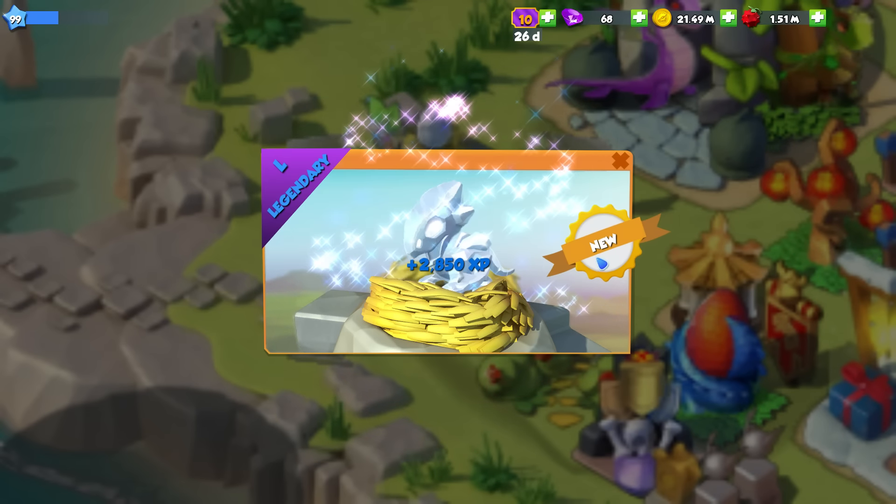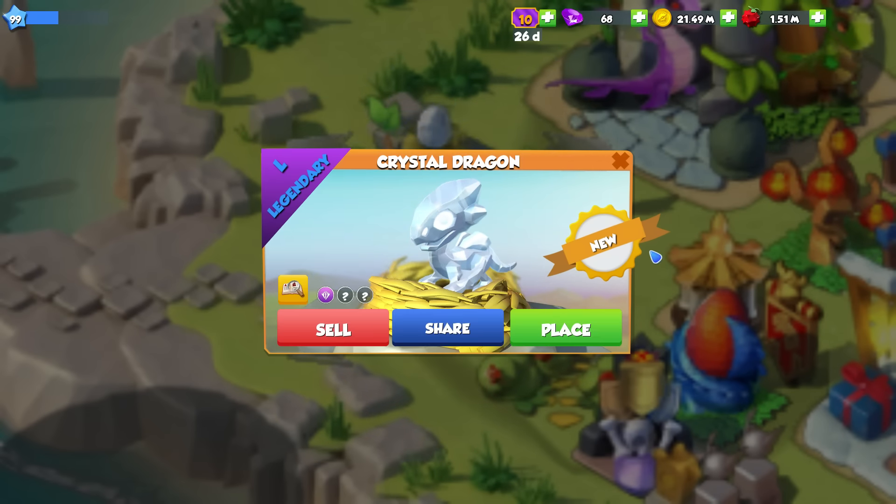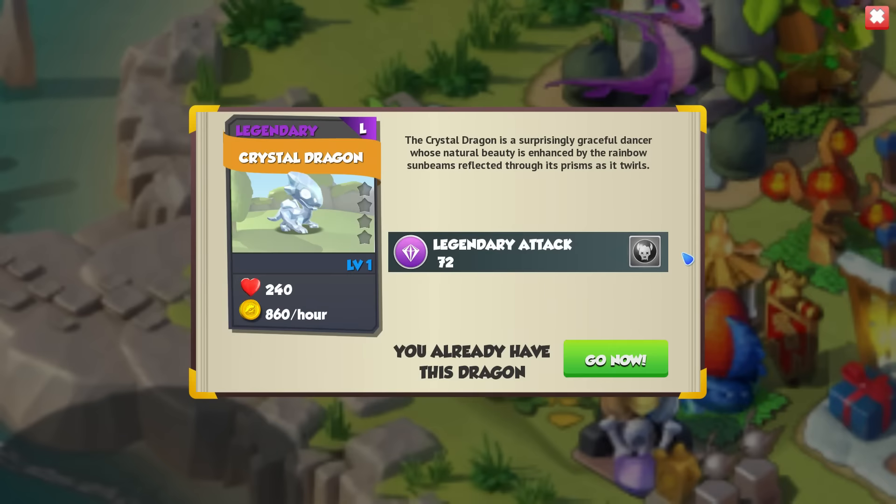The Crystal Dragon is technically the last Legendary that you can get by breeding together the Emperor plus Magnet Dragons, and we got them a couple of days ago which is pretty sweet. The Crystal Dragon is a surprisingly graceful dancer whose natural beauty is enhanced by the rainbow sunbeams reflected through its prism as it twirls.